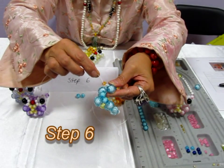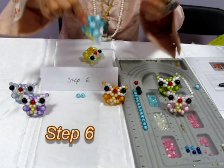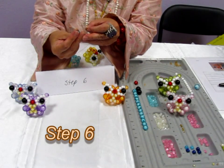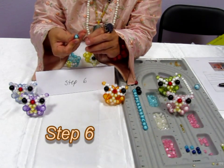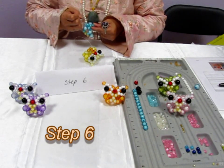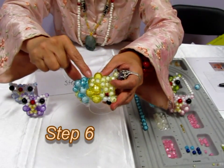We need to borrow this one on your right hand side. On your left hand side, you insert one, let go, insert one more. The other end on the right hand side, insert into it. Make knot.